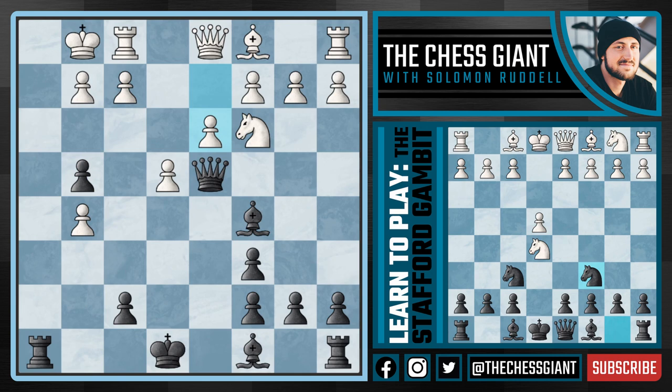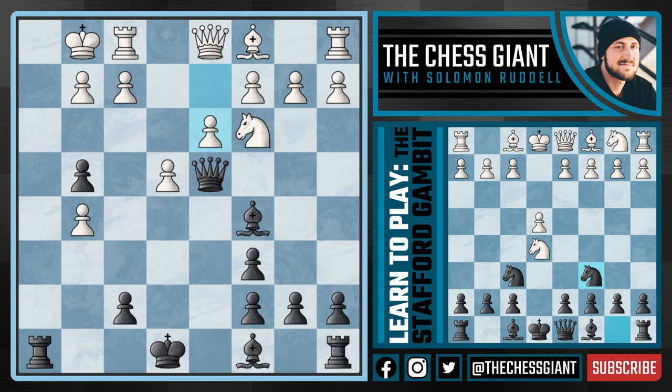Now here, if White takes the Knight, we simply take back with the H pawn. And now if a move like D3, we're simply going to push our pawn down yet again to G3, putting pressure on F2.